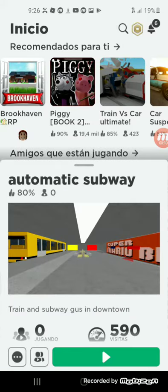Can you put the different train? Step back, the doors are closing. But the different color, like blue. In the train, the black one is there in this game right now — Automatic Subway. When you see the orange right there.